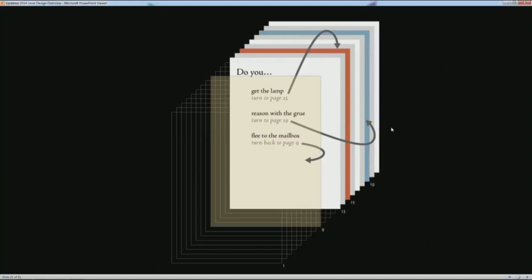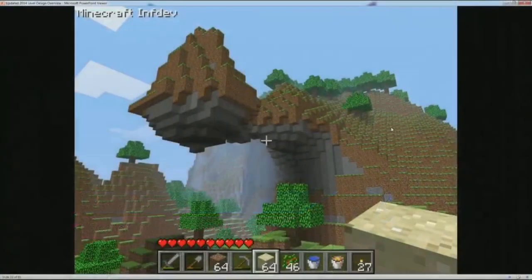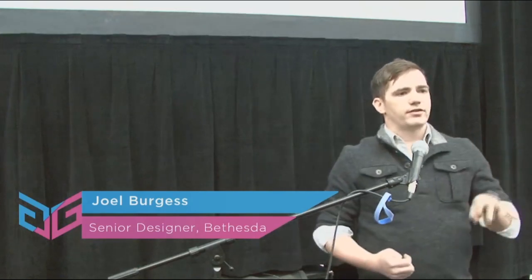You can even extend this to choose-your-own-adventure books — they have level design in terms of how the pages are arranged. Minecraft is a really interesting example because you could argue the layouts make the game most interesting, but when you start a game in Minecraft, it's not a map a level designer spent weeks building — it's generated by an algorithm. But these worlds are really interesting, and because an algorithm made them doesn't make them any less level-designed. It just means the level design sensibility came out of the programmer who wrote the algorithm, which goes to show that a good level design sensibility will help you make the best game possible.